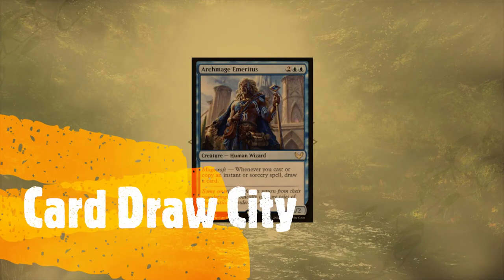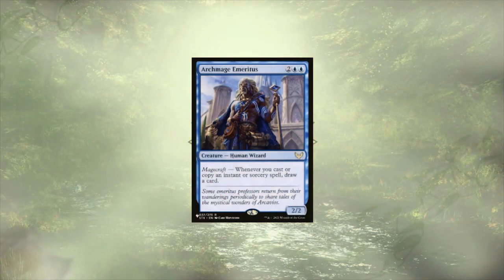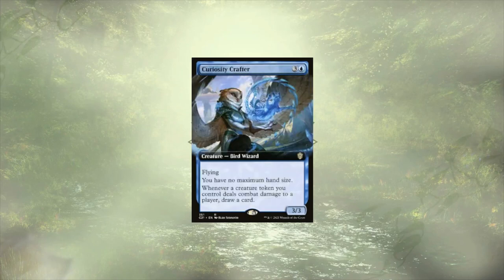Topping the list, we have Archmage Emeritus who is going to let us draw a card each time we cast or copy an instant or sorcery, and we have plenty of ways of doing just that. This Archmage is going to consistently keep our hand full of spells to sling, and that's just the way we like it. Curiosity Crafter follows up the Archmage, and while we aren't drawing cards off spells, we are getting it from punching our opponents with the army of tokens we've just created. We've already seen the 5 token generators in the deck that enable this, and with the card draw we have, we're bound to have access to at least one of them.